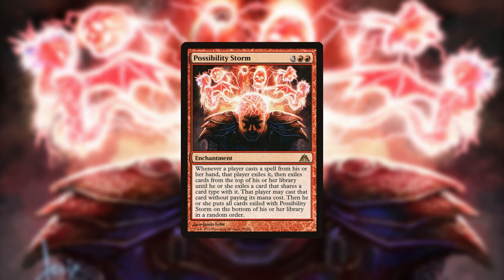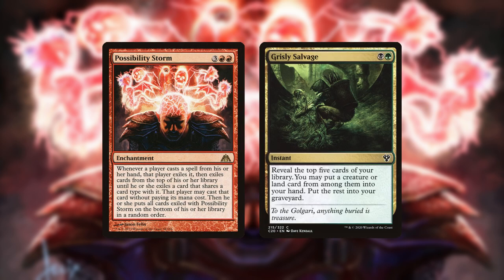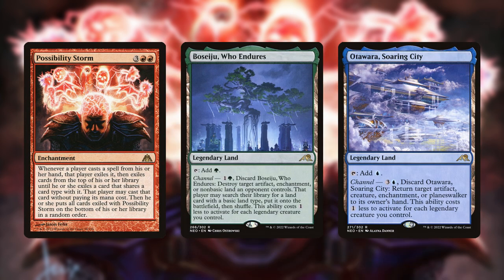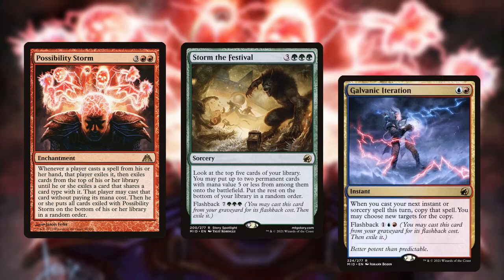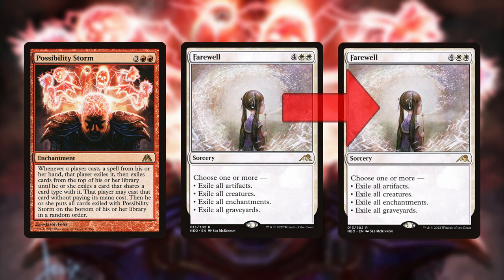One of the best aspects of Possibility Storm is that, even if you can't win on the same turn you play it, once it resolves it's incredibly difficult for the opponent to deal with, since it's an enchantment and any removal will cascade into another random card. The best ways around it are Channeling Boseiju or Otawara. There are also other ways to get around it such as casting spells via Flashback, since Storm only hits spells cast from hand, or casting spells if you know the only other spells in your deck that share a type have the same effect.